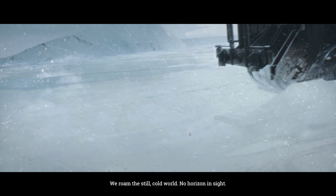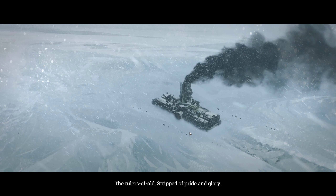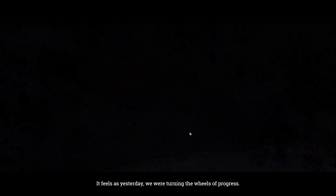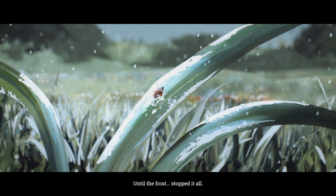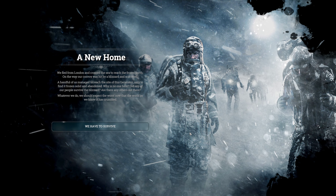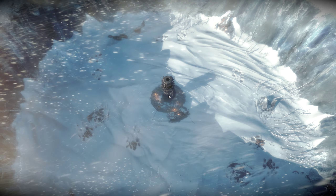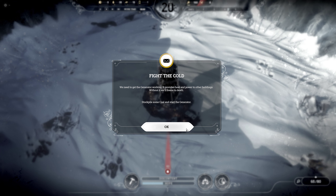Very cold and very snowy — that's the idea of Frostpunk. The story goes like some people escaped the city in some kind of an engine, and the engine is the only thing that keeps them warm, so we have to fuel it at all times until we either die or survive the frost. It's called the generator, not the engine — it provides heat and power to buildings; without it, we freeze to death.